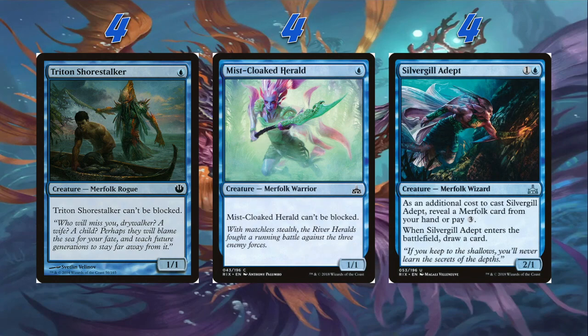We have our one drops and a two drop. We have four Triton Shore Stalker and four Mystical Herald — both the same thing, both 1/1s for one that can't be blocked. There are different one drops in the format we could play. I'm playing these specifically because of another card that's in our deck. I know some decks play Benefic Biomancer and Kumana Speaker, but I decided to play these because they can't be blocked, and also because in those late game board stalls, even just chipping for two or three a turn can end up being extremely profitable.